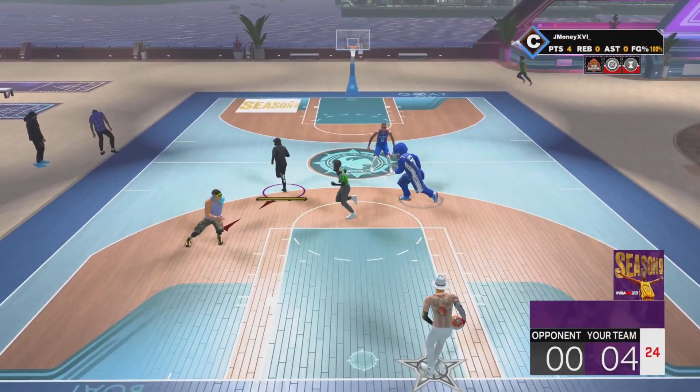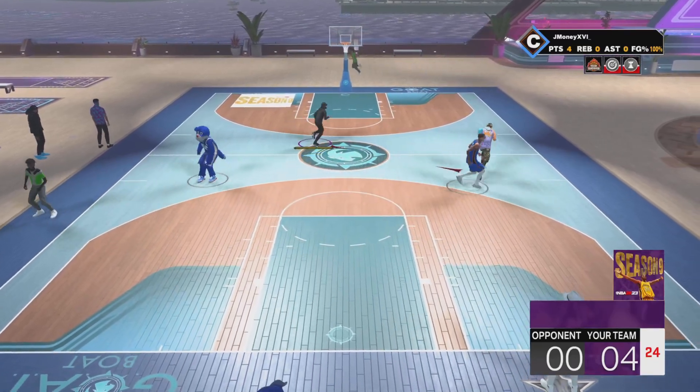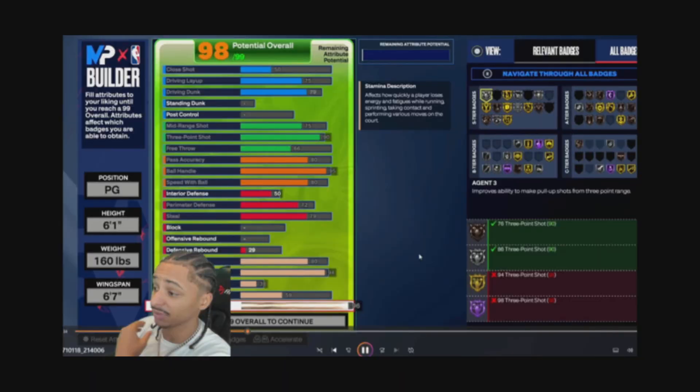The second build's shooting was definitely worse, as you can see. It also has worse dunk, but playmaking is way better. It just depends on your priorities — if you want to be dunking and shooting crazy, or if you want to be passing the rock like crazy. This one also has noticeably better defense, still not good defense, but it's definitely better.